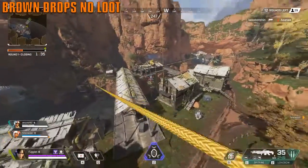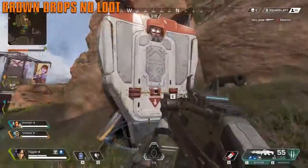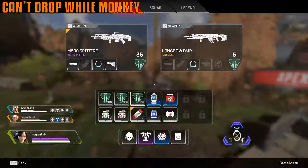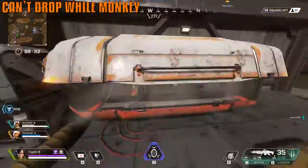If you see a drop and it doesn't have a beam and has brown plates showing, that means it's been opened and looted — once it opens, the inside turns brown and there's no more loot. While on a zip line, you cannot drop loot or use abilities. You can use an ability before you get on, but not while riding it.